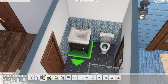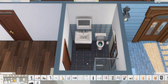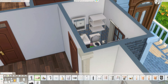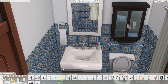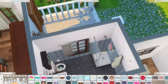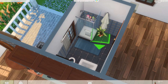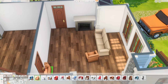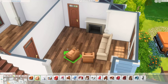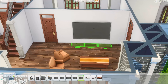Now we're in the first bathroom — it's very small and cute with blue tiles, very cozy. The bathrooms in this house aren't too special but they look comfy and are spacious for a big family. Some have a bathtub and some have a shower. I also added a training potty for a toddler in one of the bathrooms.